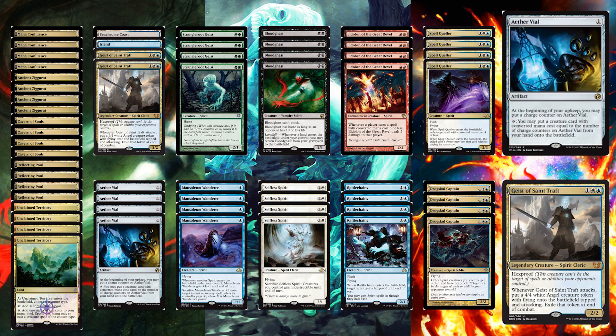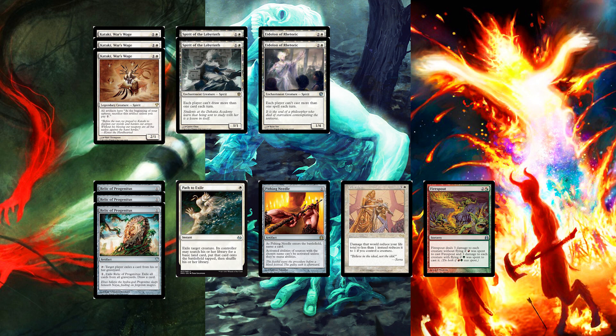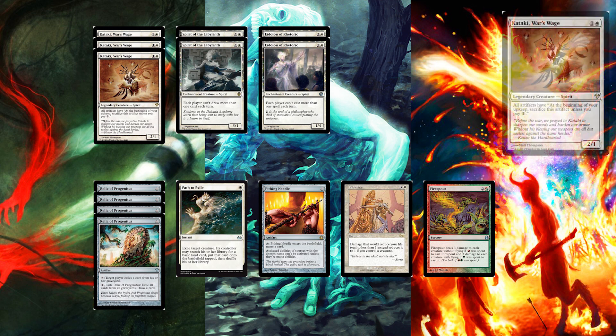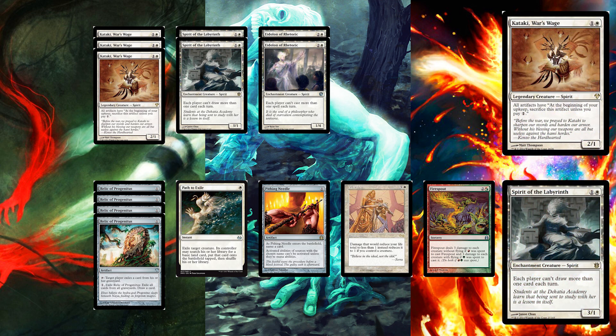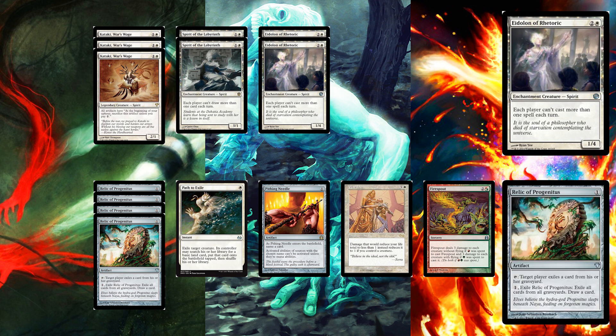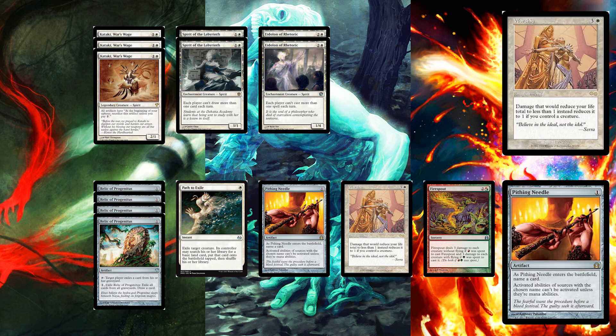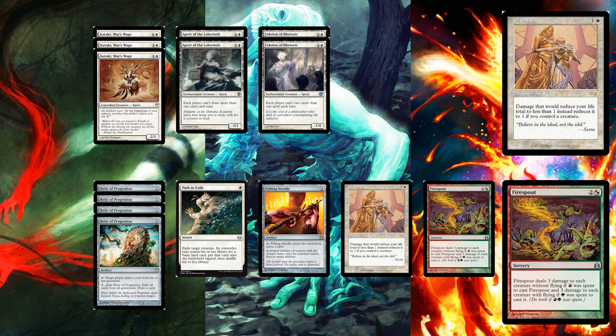Geist of Saint Traft is good against control decks but not so much against creature decks — I feel like we need to include it because it is a spirit. We also have four Aether Vials, which work conveniently well with Unclaimed Territory. For the sideboard, we're cramming in as many spirits as possible: three Kataki for artifacts, two Spirit of the Labyrinth for decks that draw lots of cards, Eidolon of Rhetoric against Snapcaster and Storm, four Relic of Progenitus, one Path to Exile, one Pithing Needle, one Worship, and one Fire Spout.